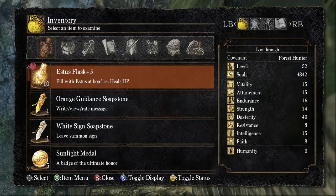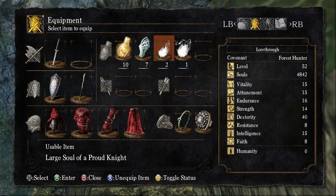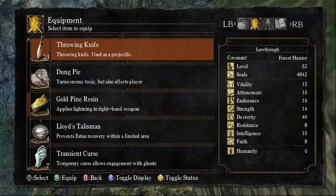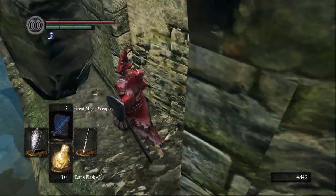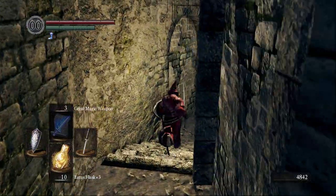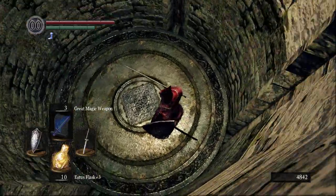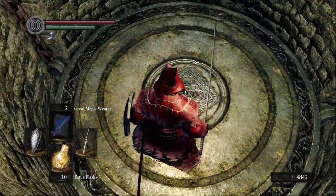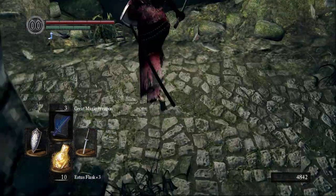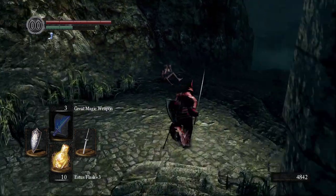On to the Four Kings. We'll do the covenant here. Maybe we should do the Sunlight — try Pine Resin for the Four Kings. Although I do have Great Magic Weapon, and the Four Kings don't have a ton of magic defense. I've beaten them as a sorcerer before, quite handily actually. So the Great Magic Weapon should work. I wonder what it was like for the sealers to decide to flood this place — just get rid of all the culture, all the people, all the things. Just like that, they're gone. Seems like a rash decision.